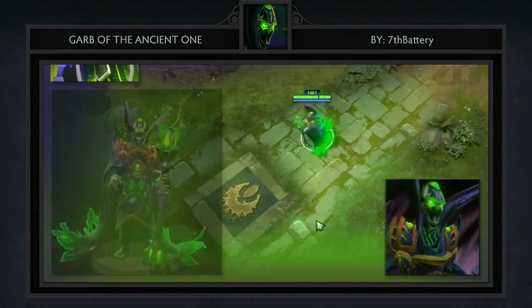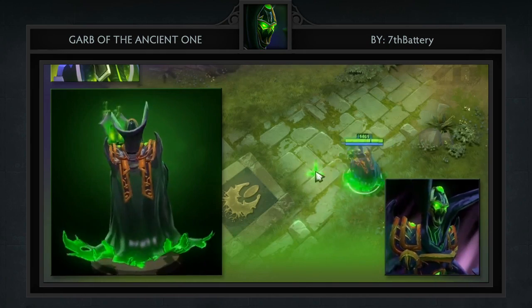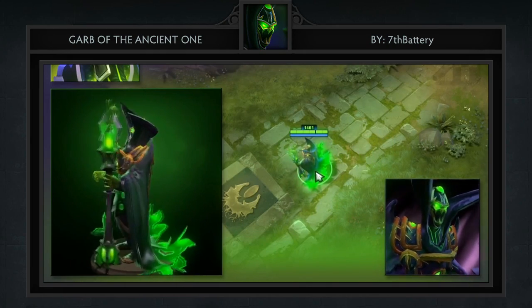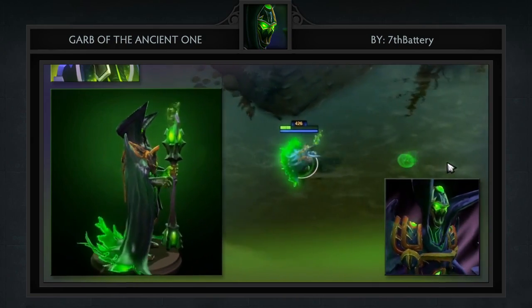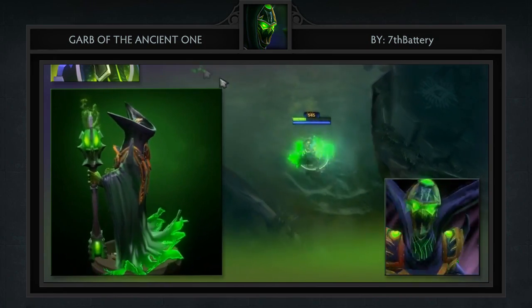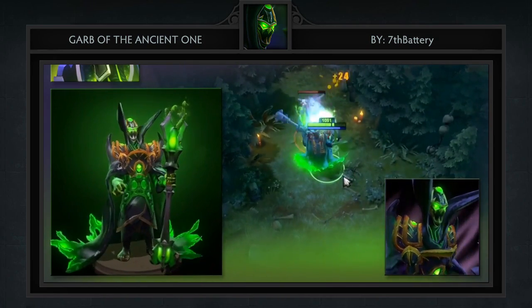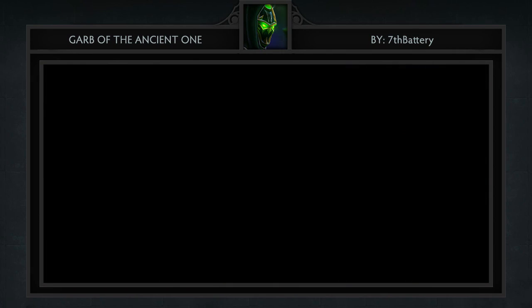Next is the Garb of the Ancient One set for Rubik created by 7th Battery. It comes with 4 items including a staff, cloak, armor piece and mask. Rubik sets seem to be the in thing the last couple of months. We've featured quite a few of them and they have all been worthy including this one. This set gives Rubik a more evil look which I think differentiates itself from the others nicely.